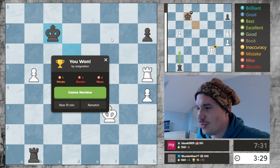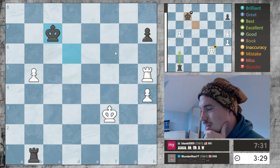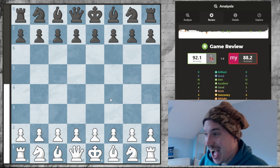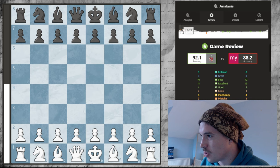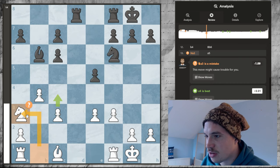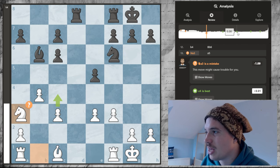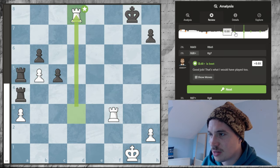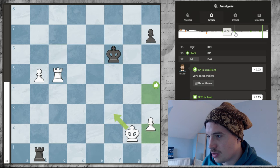That looked really, really tricky and confusing. I'm not good with rook and pawn endgames, but I think I found some decent moves there in the end. Let's go into the review here and see — 92.1? Wow. I'm actually really happy to see that. He played really well too. So it looks like the game was basically even for the majority of it. It looks like I had a slight advantage at the start when he offered this gambit. The rest of the game was basically completely even — you get these high accuracies when almost every move is considered okay.